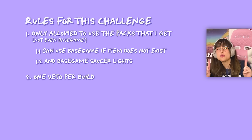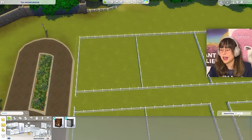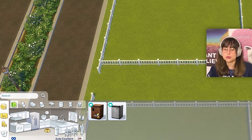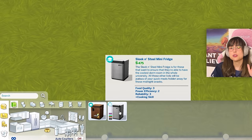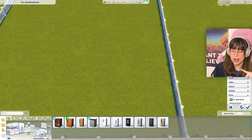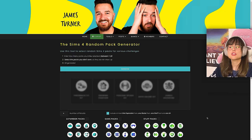Additionally, I'm allowed to use one veto per build. So if I hate a particular item — like a fridge — I can use my veto and switch to a base game option instead. That's it for rules, so let's generate our first packs!